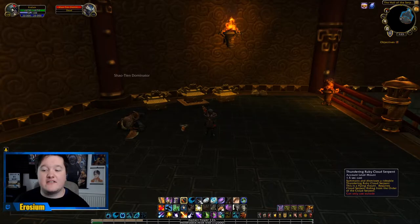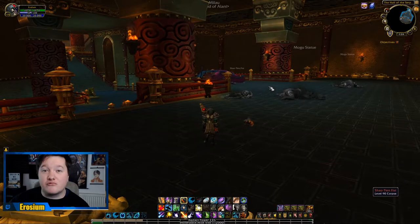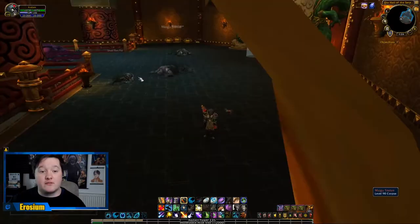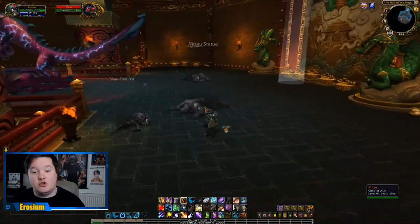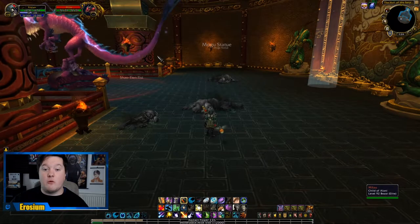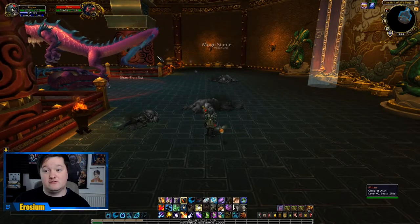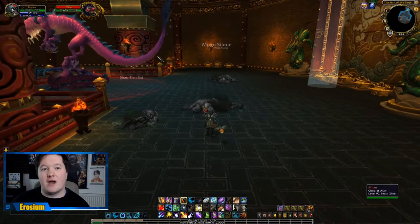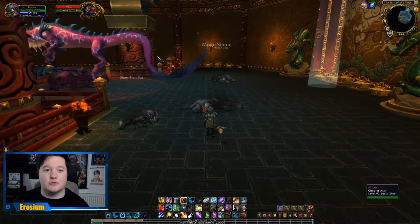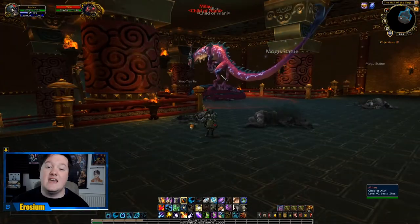In our next video we'll be looking at how to get the Thundering Ruby Cloud Serpent — it's a really awesome mount, actually this dragon right here but you get to ride it. From these chests and from all the monsters you're going to be killing to get these three mounts, you'll also have a chance of working towards getting it. You will need Sky Shards — they are purple, they will pop up and say 'Sky Shard,' and you want to save 10 of them. Do not delete them, do not get rid of them. Keep them, as you will need them for that mount.